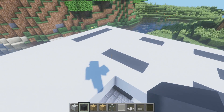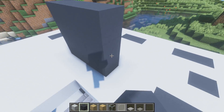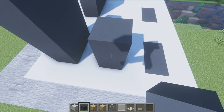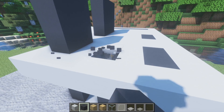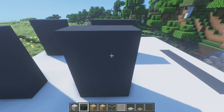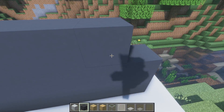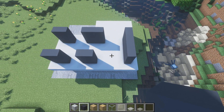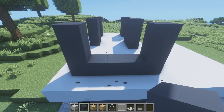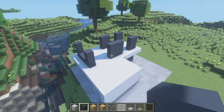We're going to grab our gray concrete and raise all of these gray concrete areas by three blocks — one, two, three on each column. That gives us a very simple second floor, which never hurt nobody. I'm thinking let's remove this guy and go with white concrete instead. On the back, we can remove six blocks in a U shape for a little window — I'm liking that. That is pretty sweet.